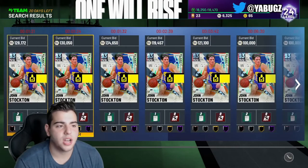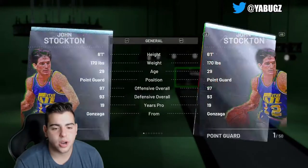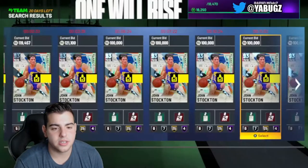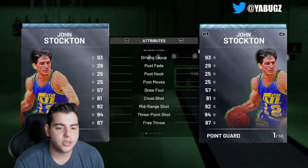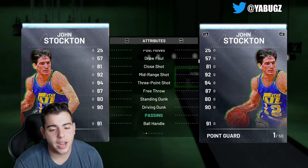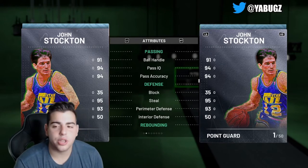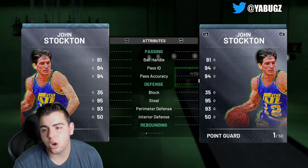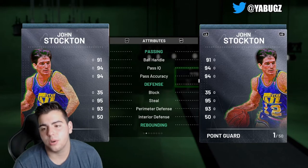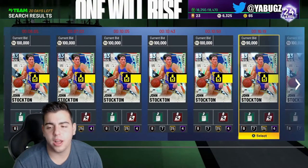One card I definitely sniped is John Stockton — this card is a demon. This is literally the best card in the game. It's a Galaxy Opal. He's got a 94.3, 92 midrange, 90 dunk, and just insane perimeter defense. This card is a literal game changer. If you're not using this card, I would definitely recommend you do so. Definitely buy this card.